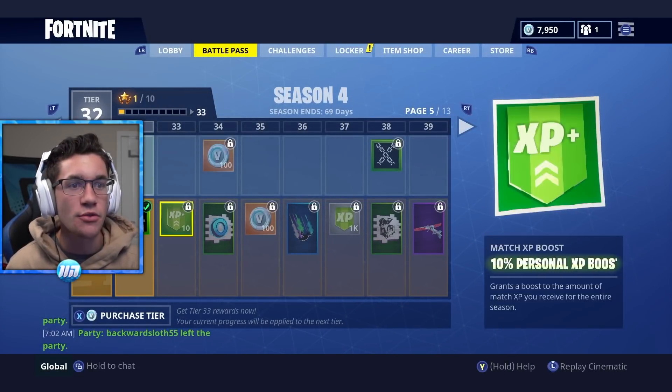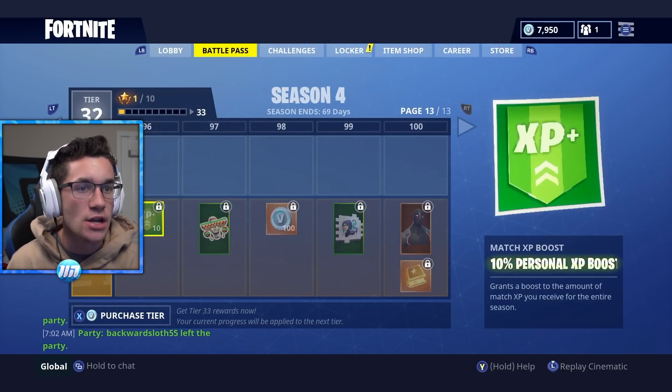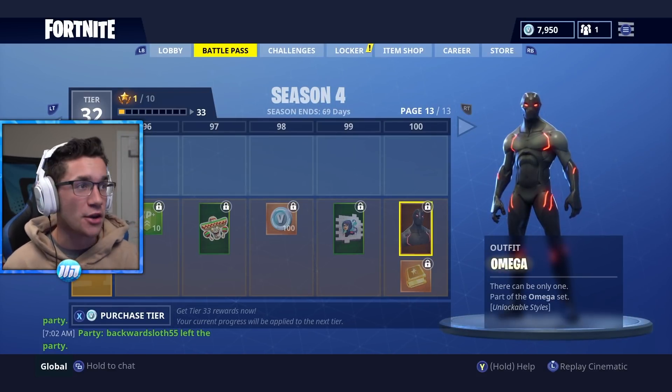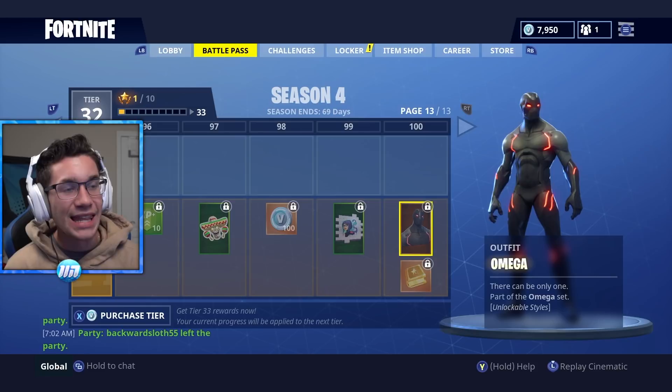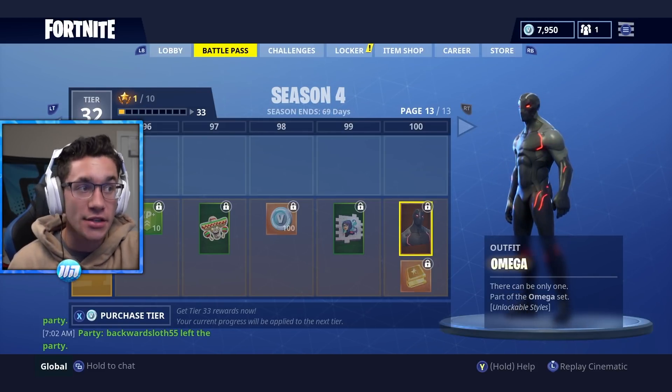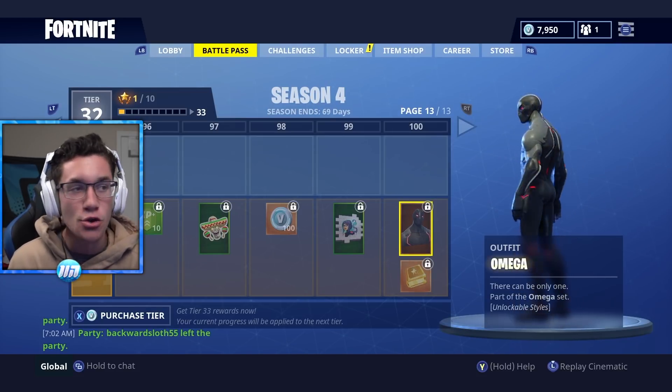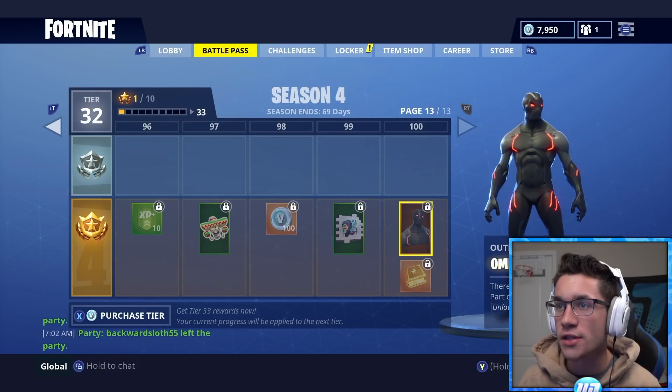Here's our Battle Pass, guys. Already up to tier 32. If you go to the end, I'm not going to be purchasing it to completion because that's just too much money. But Omega is the level 100 outfit right here. This is Omega — looks insane. This is going to be the new scariest skin, the new John Wick. Omega looks nuts.